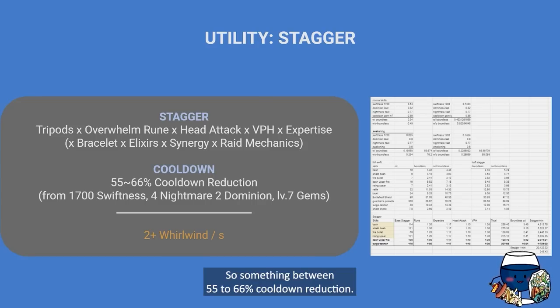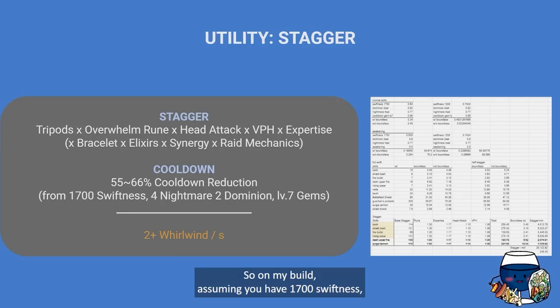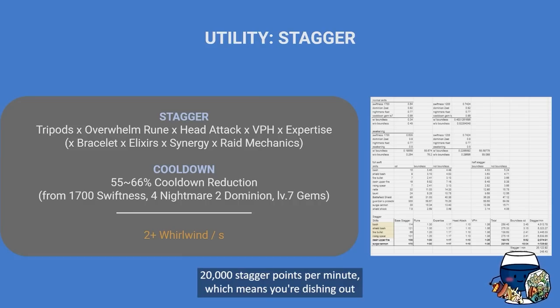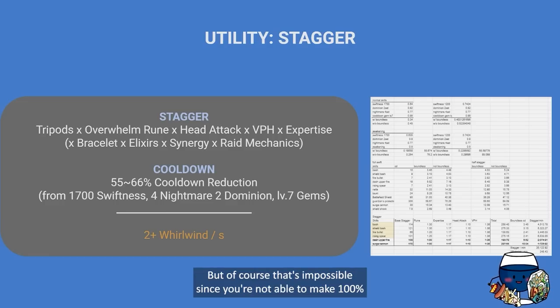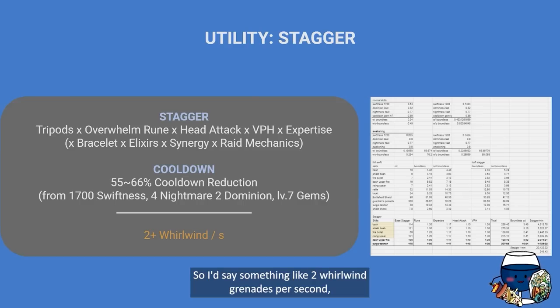On my build you also gain huge levels of cooldown reduction — between 55 to 66 percent — based on how often you can enter Boundless Mana. Assuming 1700 swiftness, level 7 gems, and a 4-Nightmare 2-Dominion set, if you rotate your four main stagger skills perfectly without any downtime, that's 20,000 stagger points per minute — equivalent to 248 whirlwind grenades per minute, or more than four whirlwind grenades per second. Of course that's impossible in an actual raid scenario, so realistically you'd dish out something like two whirlwind grenades per second, which is still insane staggering.